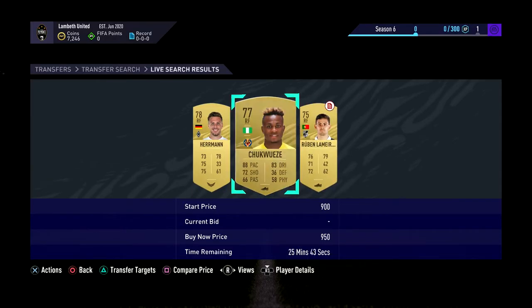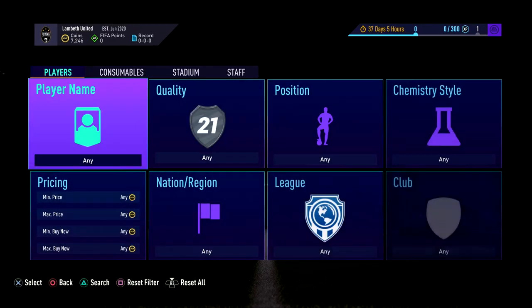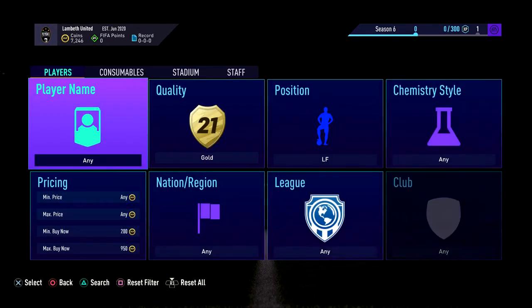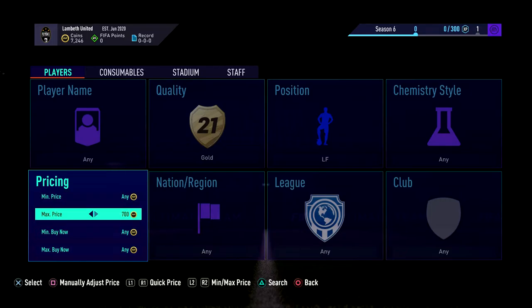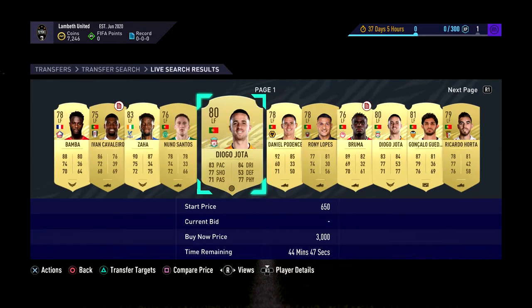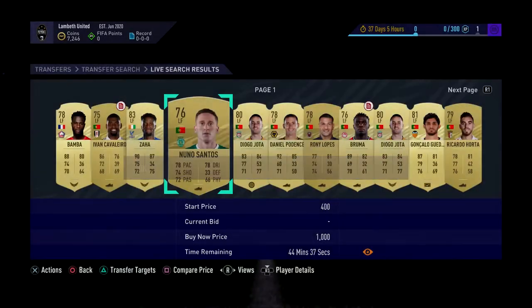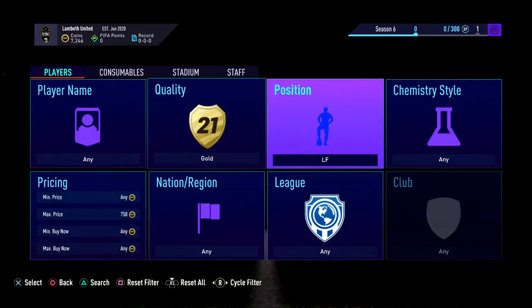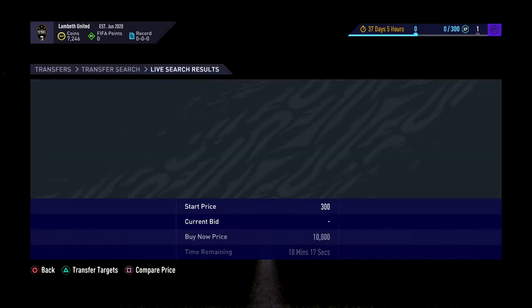Looking at the price, right forwards are at 950 at the moment in gold, and left forward is also around 950. Realistically you want to sell them for about 950. The first thing you want to do is put about 750 in the search and just look to see if there's any deals. You can bid on these ones when it gets to time if you want — they might go for more, it just depends on what's going on with them.